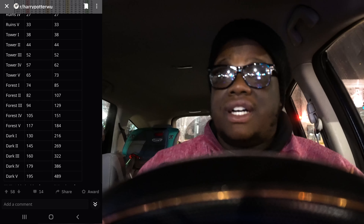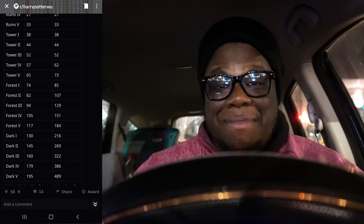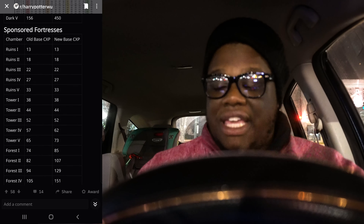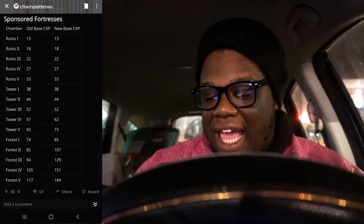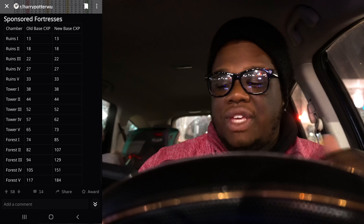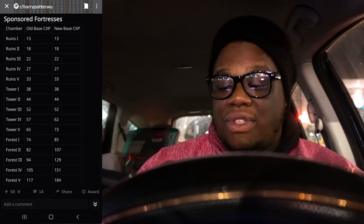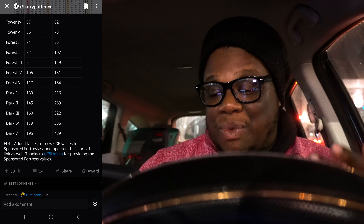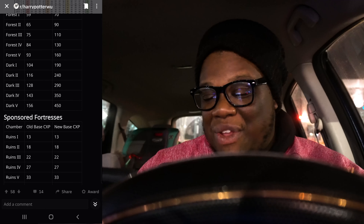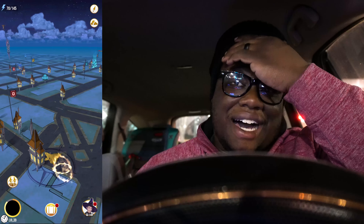The higher you go in your ranking, the more challenge XP you need to rank up to get those spell books. So they're giving us more challenge XP — this is great instead of just handing out spell books. They're rewarding you for attempting higher chambers. That was at a non-sponsored fortress. For a sponsored fortress, things start to change at Tower 4 — 57 old to 62 new. And Dark chamber 5: 195 old to 489 new. This is clutch, this is so good.